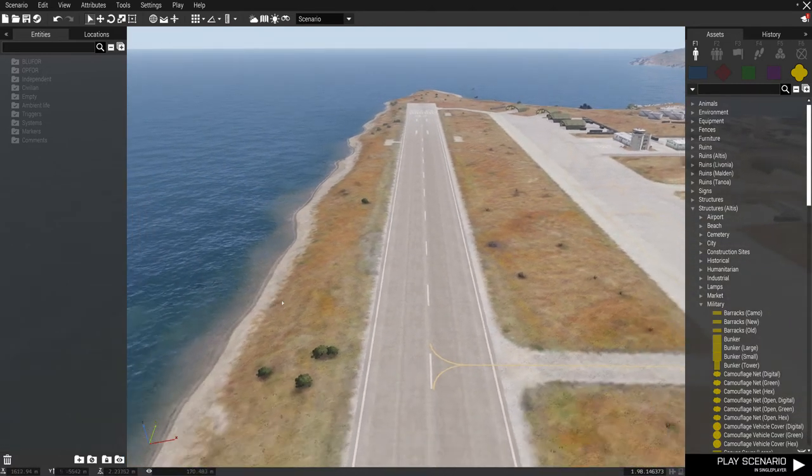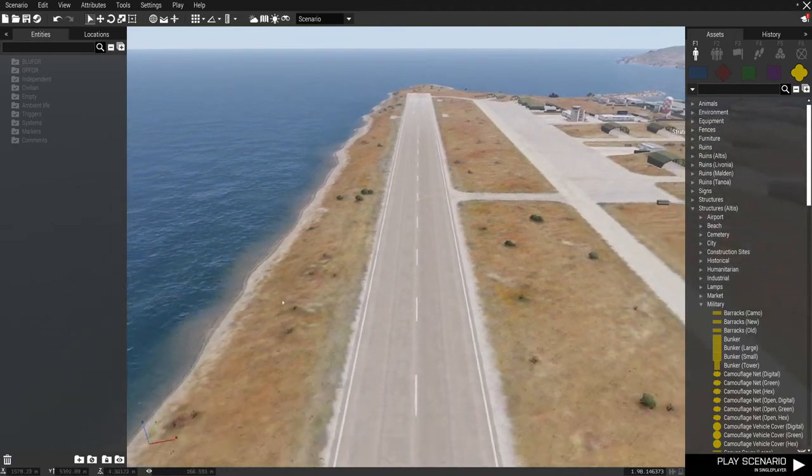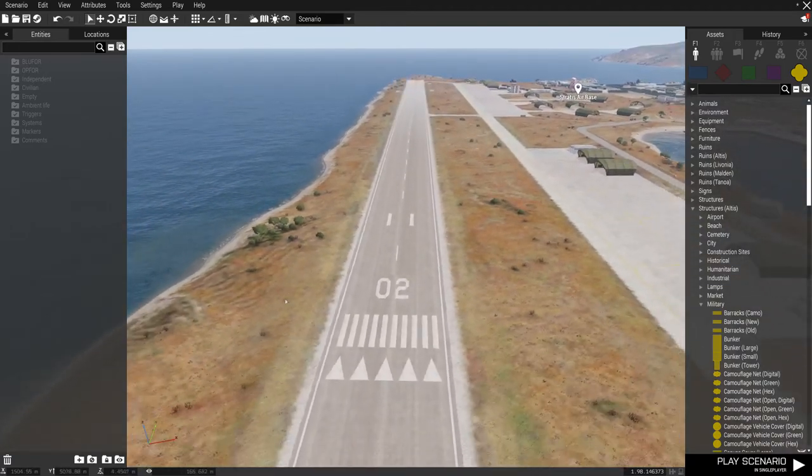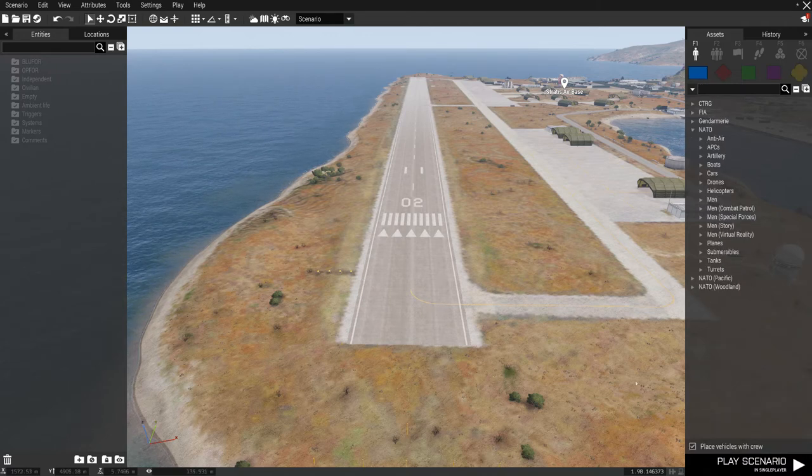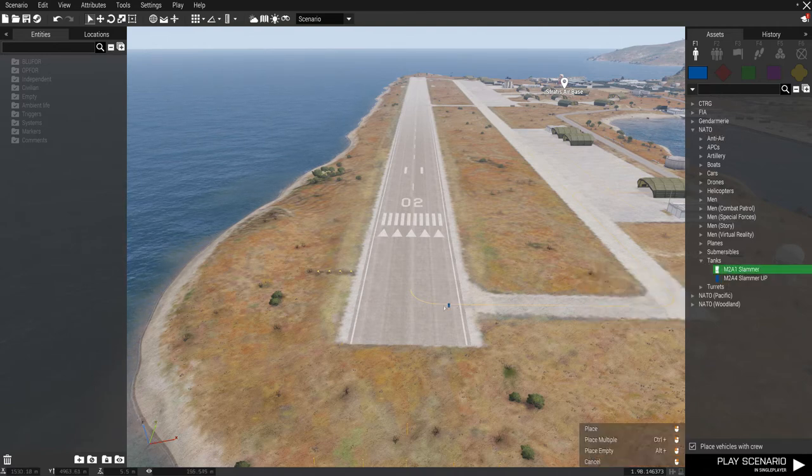Let's design a very quick scenario here. You can throw an airplane down and go fly around — you can put empty aircraft or objects with crews. That is one good point to talk about quickly. If you look down at the bottom of the right column, it says 'place vehicles with crew' — that's the default. So if I throw a tank down on the runway, that tank is already manned — it's got a driver, a gunner, and a commander.